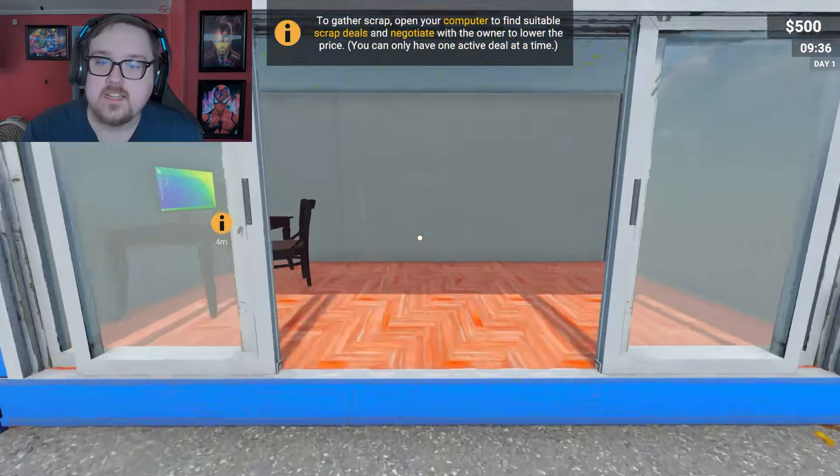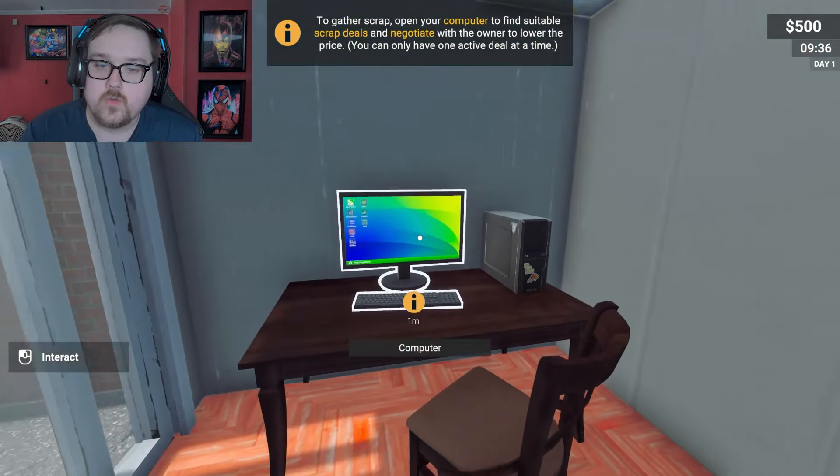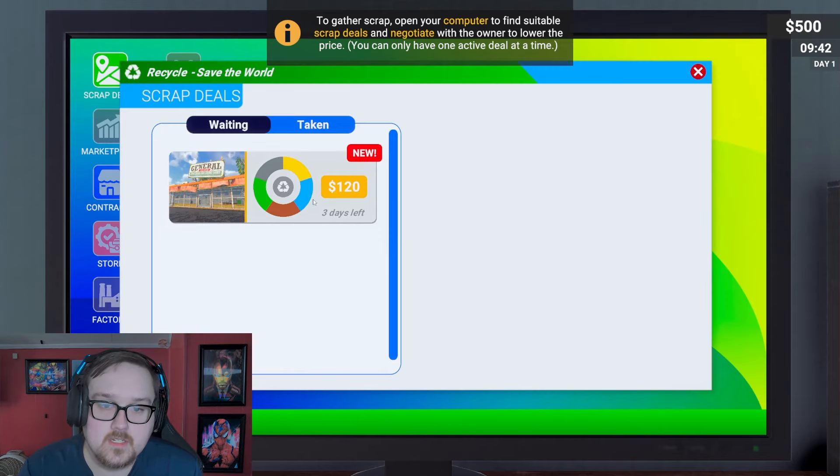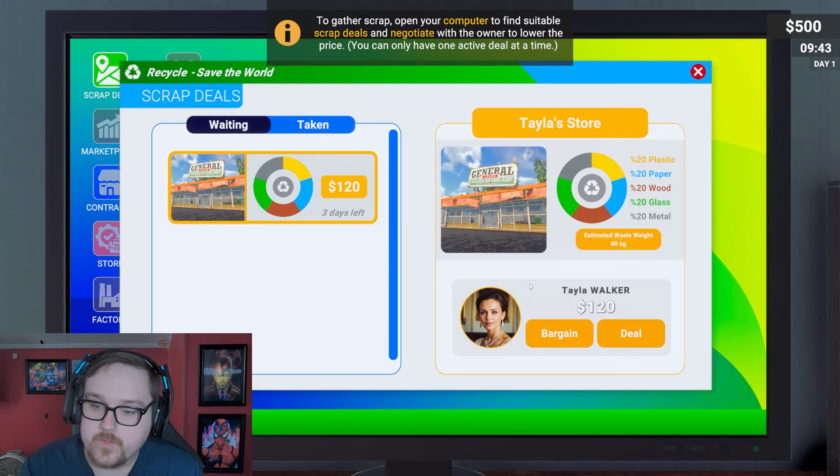I am following the tutorial since it is a prologue and I don't know what to expect. We got a computer over here to gather scrap. Open the computer to find a suitable scrap deal and negotiate with the owners to lower the price.